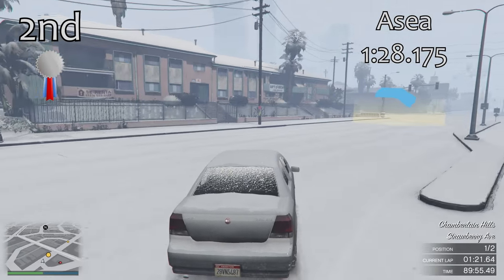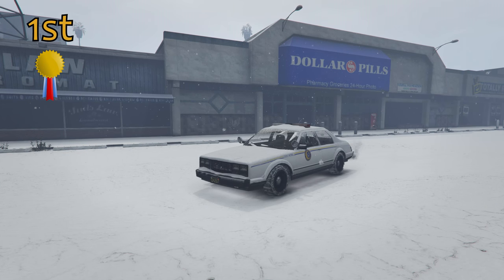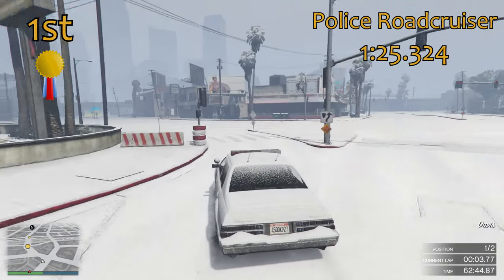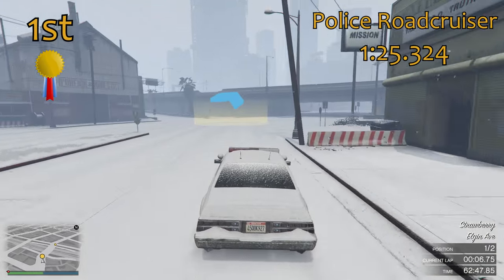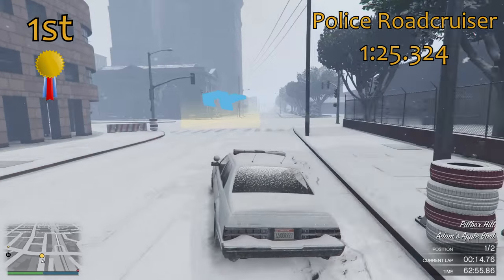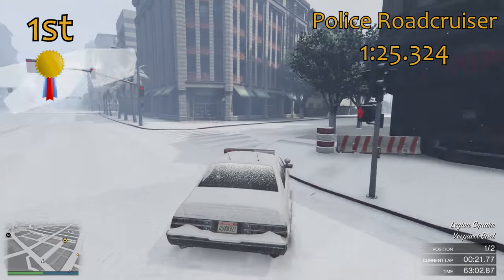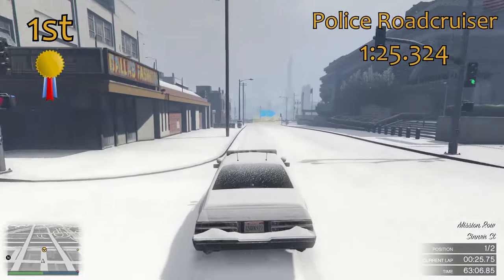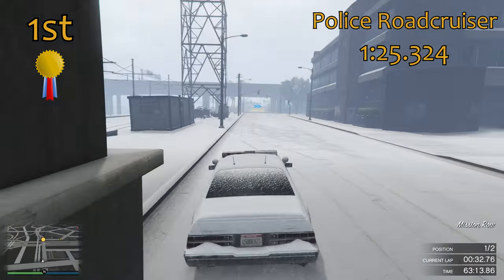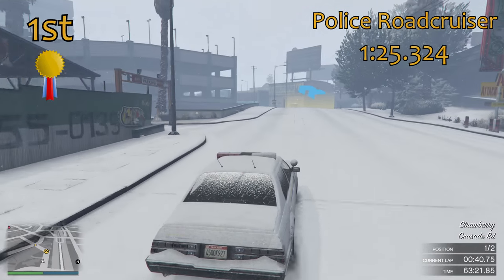The ASEA is a clear 2nd but ultimately it's 2nd because there is one vehicle that is much much quicker — the Police Road Cruiser. This is easily the quickest snow-covered vehicle in the game, a 1 minute 25.3, a good 3 seconds quicker than the ASEA. It's one of the very few rear wheel drive cars in this video and it does have a little more power. It can be a little difficult to handle around the corners but it's just generally a lot quicker and has good traction compared to everything else in this video.